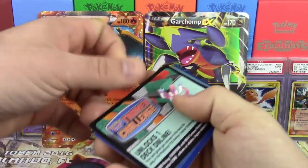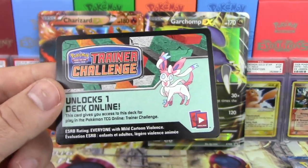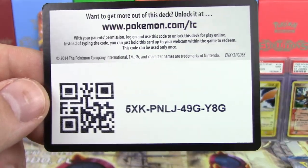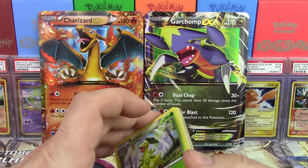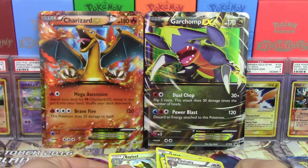Let's check out our jumbo cards. We got ourselves a Charizard EX promo — this is number XY-17 — and we got the Garchomp EX promo as well, jumbo number XY-09. So that's cool. Add those to the collection of our jumbo promos, which is growing rapidly.